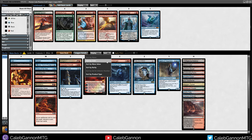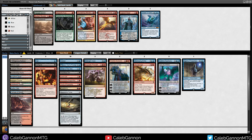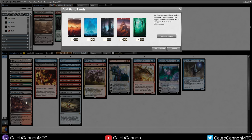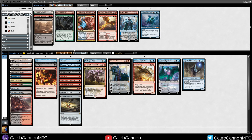Do I want to run Ifnir Deadlands? It does hurt me and it's also not a swamp. I don't think so. So this is some good fixing. Right now I have nine red sources already. I think I just need about two more. Let's count blue — one, two, three, four. Let's count black — one, two. I don't want Sheltered Thicket — I don't want that many tapped lands. For red I can run like one mountain. I have six black sources. Honestly, I don't think I need a single swamp. And I need about seven blue sources.